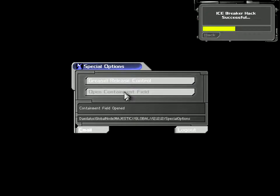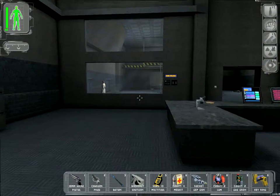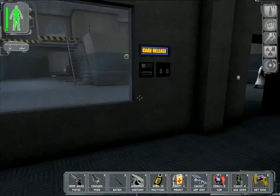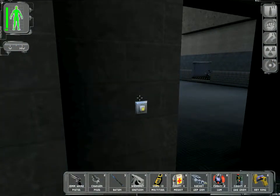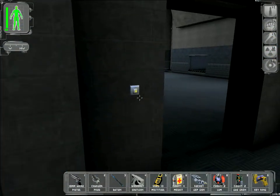We'll open the containment field — you can also release the greasel control. The greasels are the big green mutant chickens in there. But we don't want to do that, and there's a cage release button that does the same thing if you don't have hacking skills.